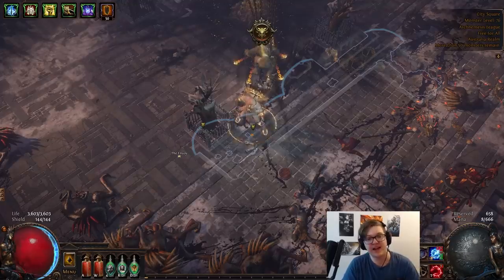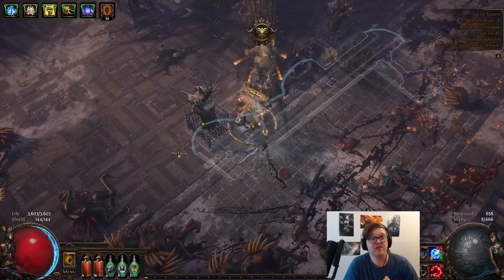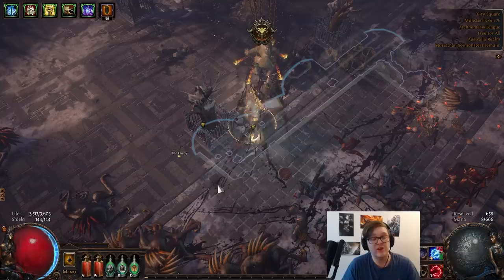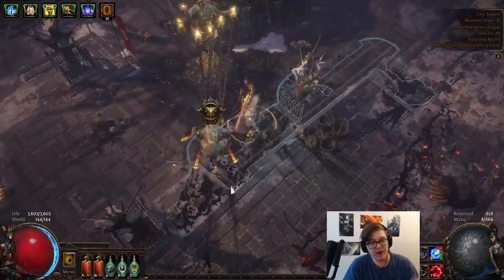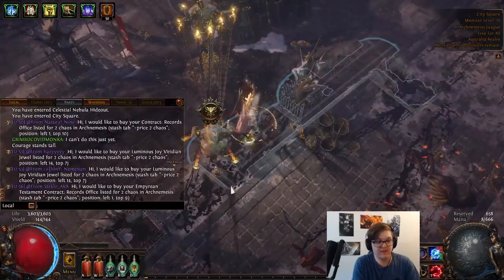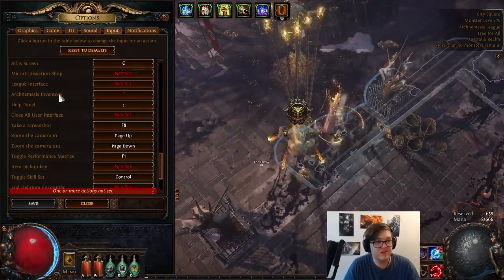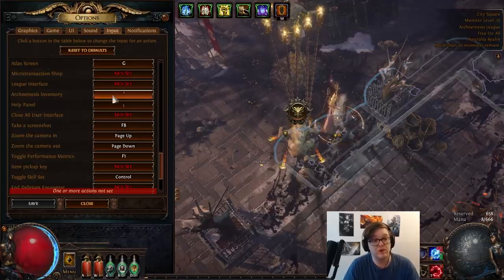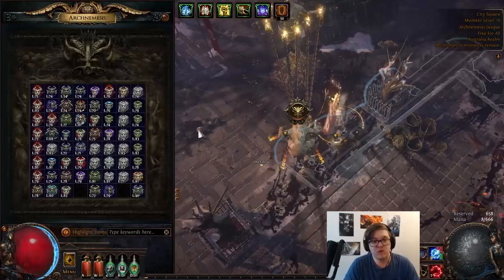Ark Nemesis is a league where, essentially, as you slay rare and magic monsters, there are going to be Ark Nemesis components that drop on the floor and you can pick these up. These mods, when you pick them up, will go into an imaginary inventory which you're able to access either by going up to an Ark Nemesis node — which you'll find multiple around your map — and clicking on it, or by hitting the designated hotkey on your keyboard. For me it's the colon key. If it's not that for you, you can take a look at your keybinds, scroll down to Ark Nemesis inventory, and check what it is or set your own desired key.